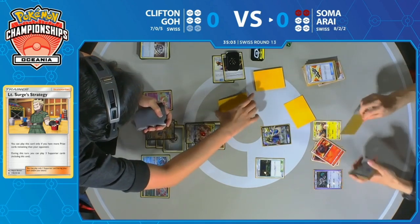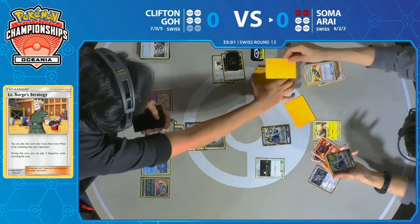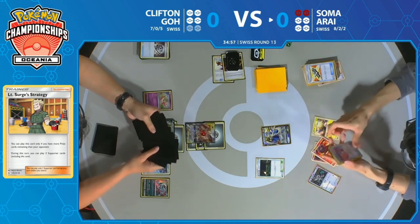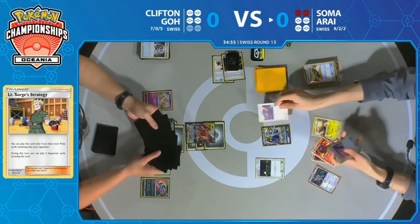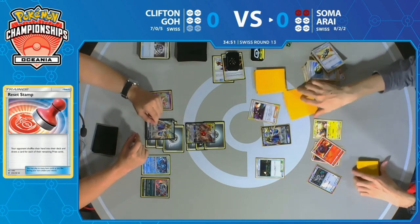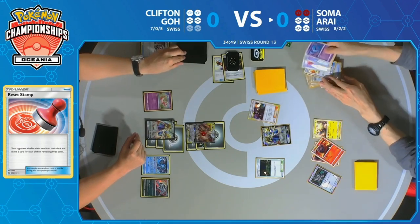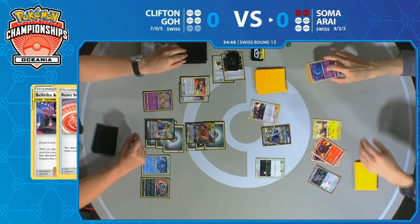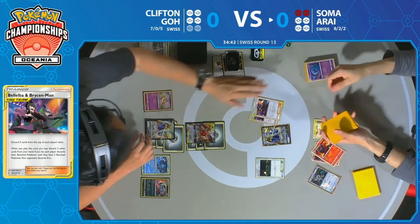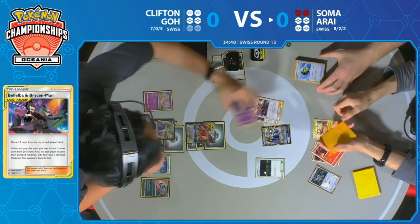We may have to see a Resource Management before we can see a Lily's Poké Doll. There's Bellelba & Brycen-Man — that's three cards discarded for both players. A couple of Air Balloons on the side of Soma. It would be really rough to see the Lily's Poké Doll get discarded there. There's another Bellelba & Brycen-Man — that's six cards discarded for both players.